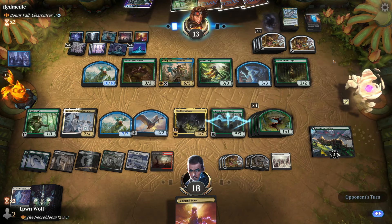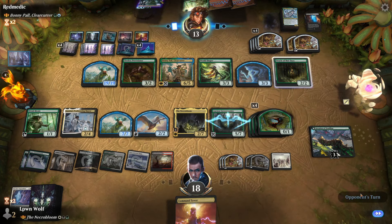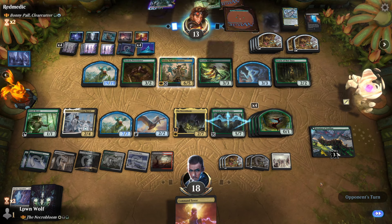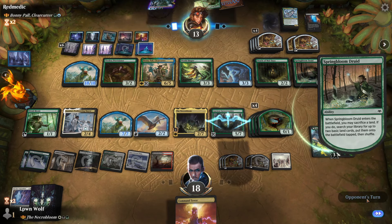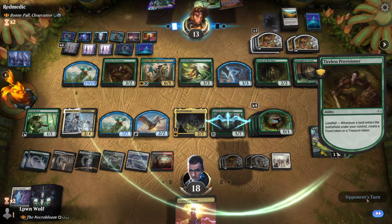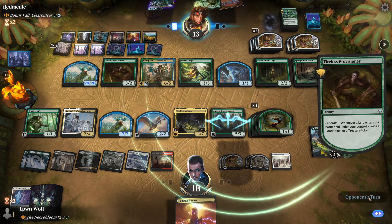This loop is just really good. I really hope we can keep Kambal alive because he's keeping us in the game. I'm really surprised we haven't made any foods yet — just treasures, which is kind of interesting. Even if we lose here, we've seen some really cool synergies: Kambal on Anointed Procession with the opponent getting tokens — most people seem to have tokens in their decks. Spring Bloom Druid. It's really lucky that the cow doesn't have trample.